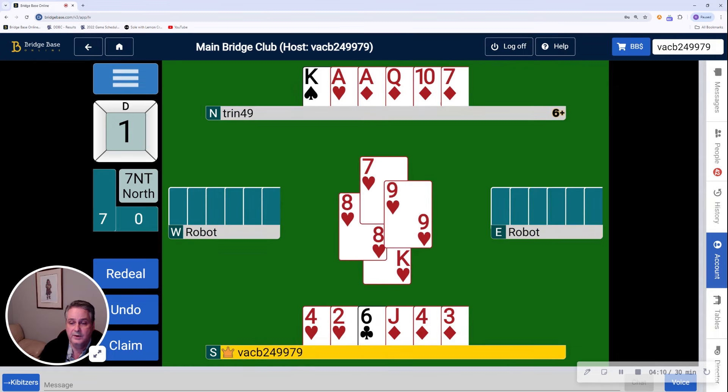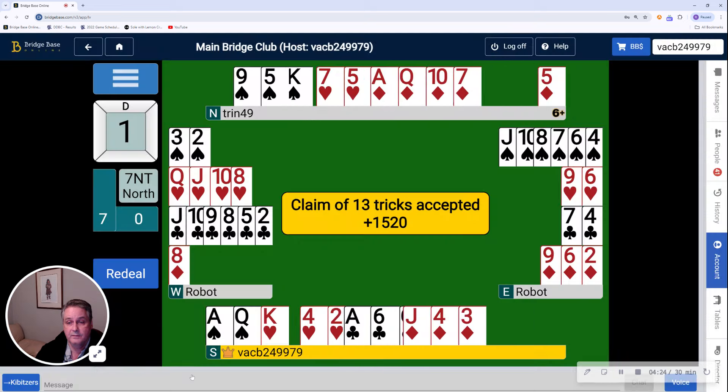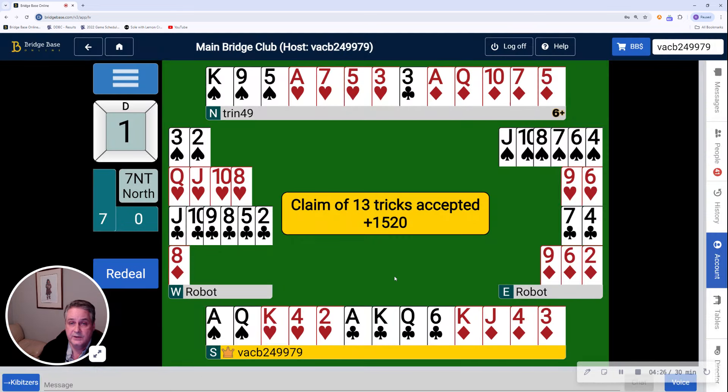At this point I think we can see all the rest of the tricks. The king of spades is a winner, the ace of hearts is a winner, the jack of diamonds is a winner, followed by the ace, the queen, and the ten. So I'm going to claim for declarer here — 13 tricks with the exact distribution shown in the auction.